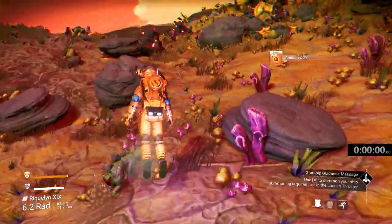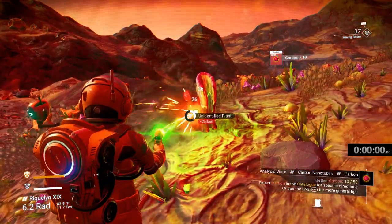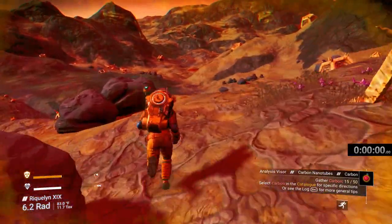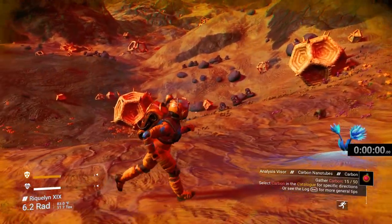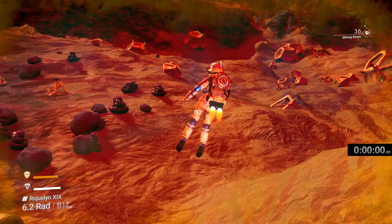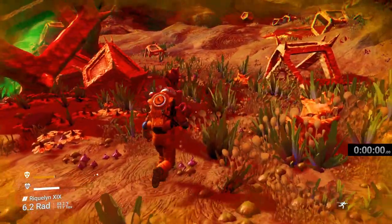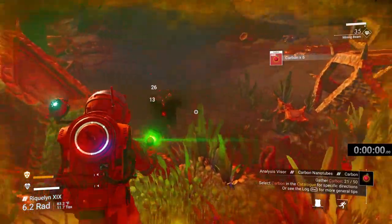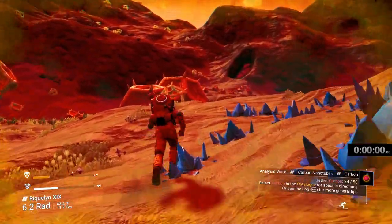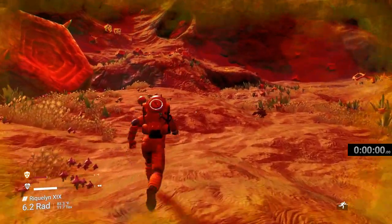I hope this doesn't turn out to be a planet with no landing pads. I think I hear a ship flying overhead. My mining beam is down to 34 and I still haven't found a cave — definitely a hole but usually when you get closer... wait, I think it's a cave — it is a cave! All right, we're in good shape now.